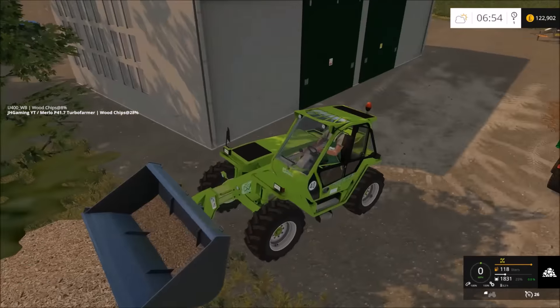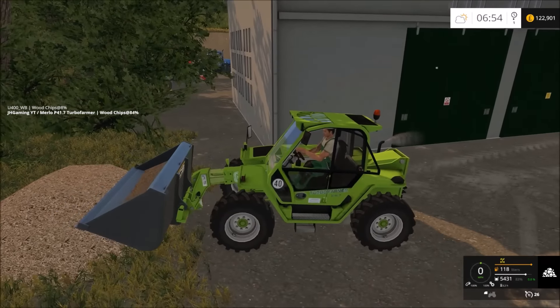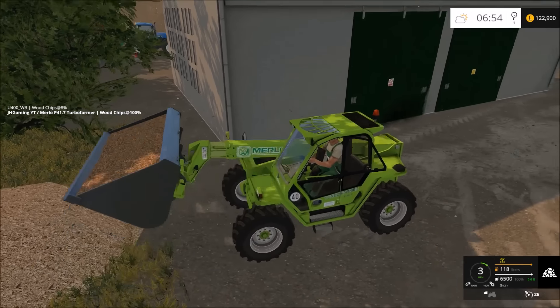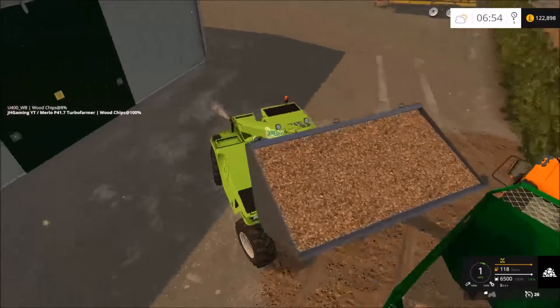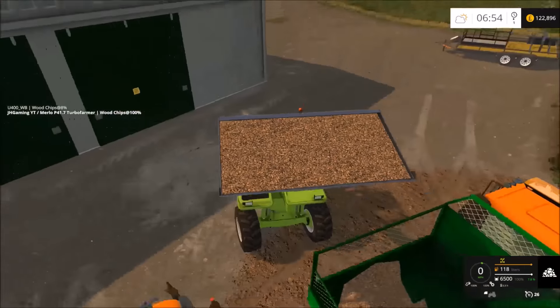It turns out there are no playgrounds which could use wood chips, so it turns out we're just selling them. I didn't want them anyway, and in they go — I wouldn't quite fancy landing on them really, though it would be better than concrete.